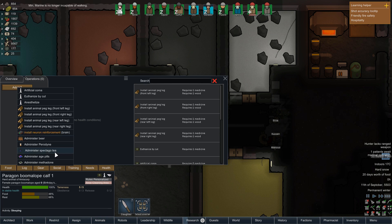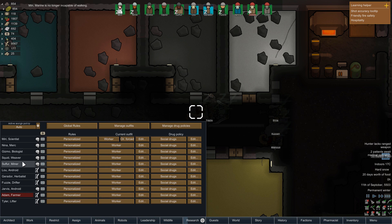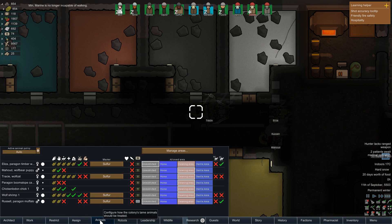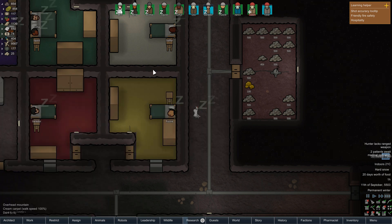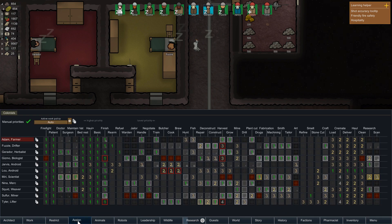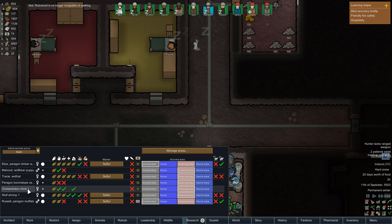Likewise for the Bearcat — wait, that's the other one. What am I thinking of? The Chickaloden can be named if it gets trained up — you can pick that one as well. And even for the Wolf Schwimp. So yeah, we've got the Wolf Schwimp, Chickaloden, Paragon Boomalope, and Mahud. If you want to have a name for one of these, then let me know in the comments and I'll keep it in mind for when we actually get them trained up.